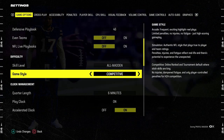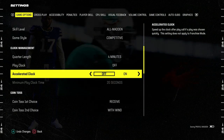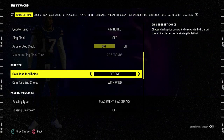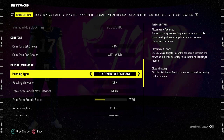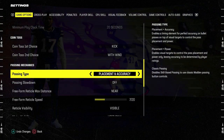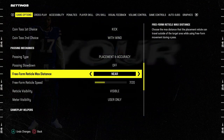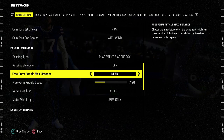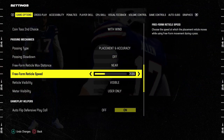Let's go through the settings quickly. Quarter length: I like to go four minutes. Play clock off, accelerated clock off. Coin toss first — you always want to do this on kick. For freeform passing, we're going to go with placement and accuracy, passing slowdown off. For freeform reticle max distance, we're going to have that at near. The reticle speed at 7 out of 20.